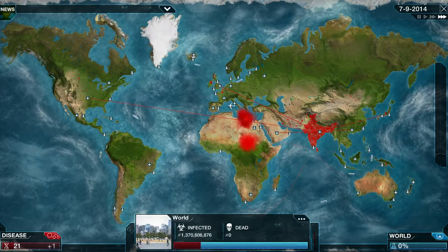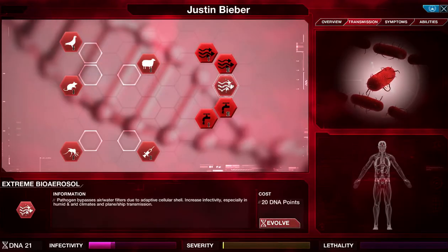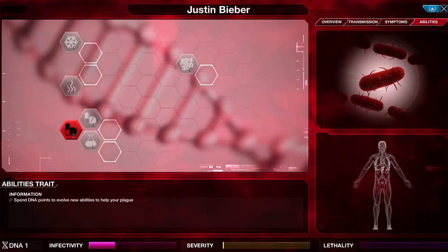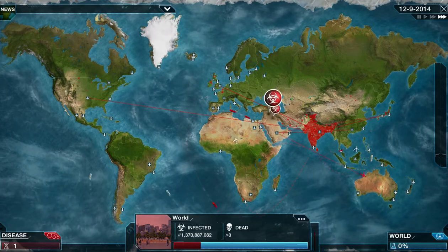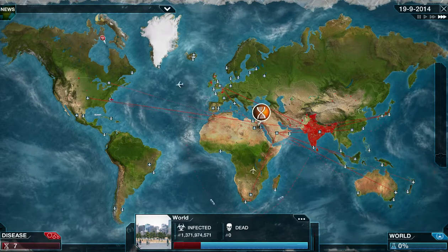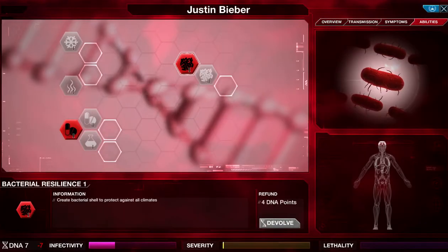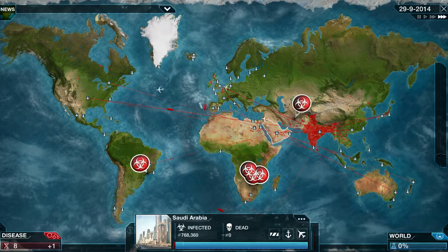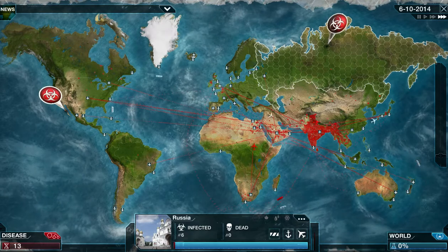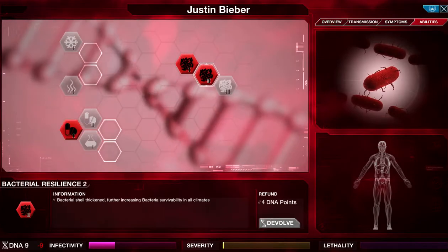With about 21 points, there we go — extreme bio-aerosol! Bio-aerosol. So now the enemies will be very much screwed. Now I'm going to focus on the cellular shell for the bacterium — I'll pause the game and get that locked in. By upgrading that, I'll be able to spread in all climates. I'm just trying to spread like mad ever since we got that extreme bio-aerosol. It is a really strong ability.